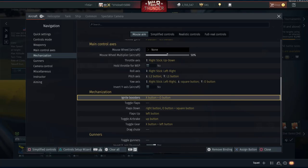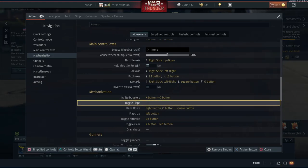Moving on to mechanization - we have ignite boosters. This is primarily going to be a jet mechanic, although I believe it also activates the boosters on the Wyvern. I've just gone ahead and set this up on X plus square, so pressing both of those will activate the boosters on the jets or the Wyvern.